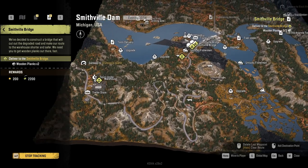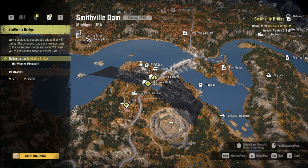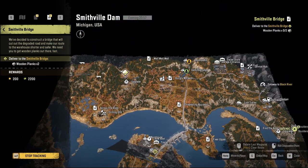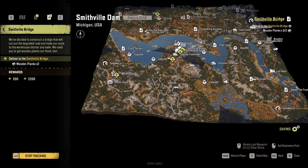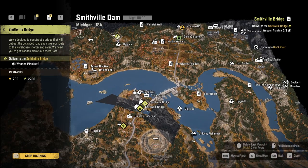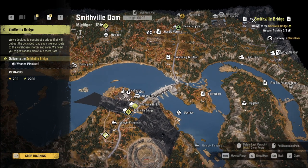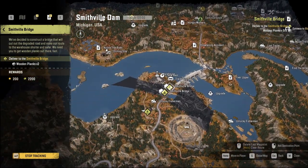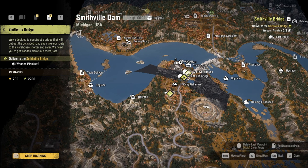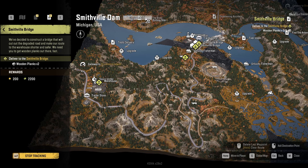Let's see here — Smithville Bridge. Is there a sawmill over here? We're going to have to repair the Smithville Bridge, which is just across from the dam. We got the upgrade — I'll bring you back here in just a minute. We've been going for about seven minutes now. We're going to come up with a game plan and let you all in as soon as we figure it out.